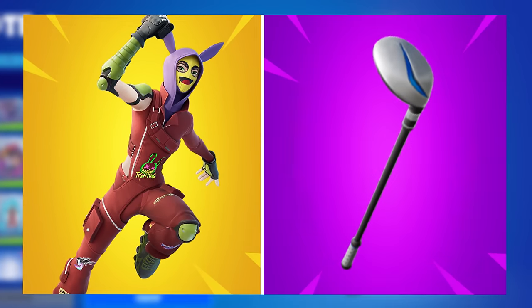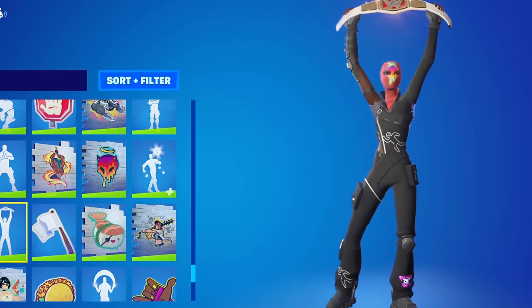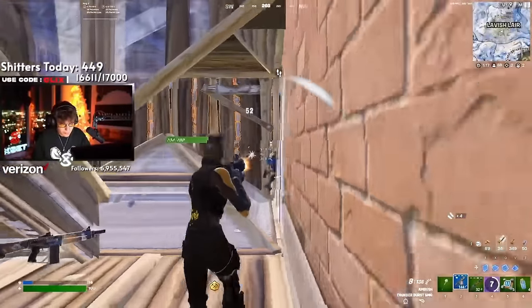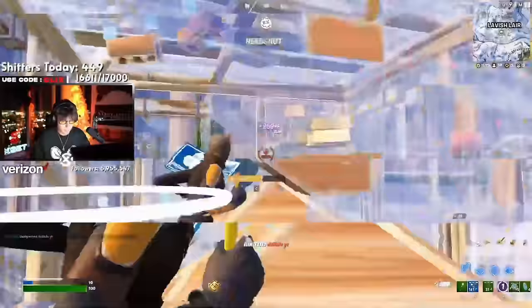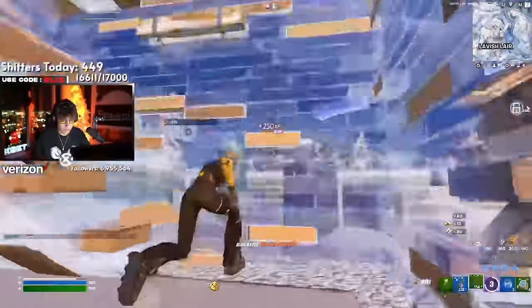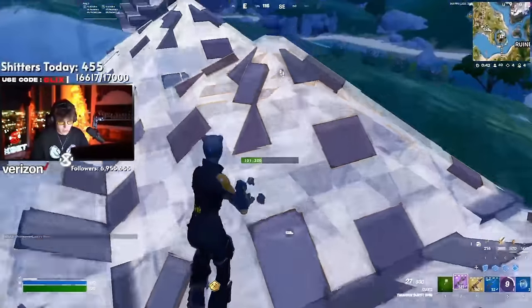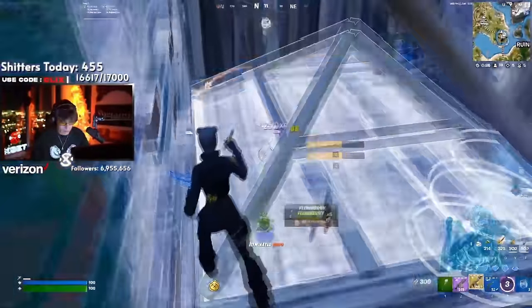One customizable skin that's been slightly better is K-Bar, paired with the Driver pickaxe. K-Bar is a lot more full-on than Hannah — you can customize it in more ways, not just changing the colour, but also the headwear and adding different stickers and emotes from your locker onto the skin. That's a really unique touch we haven't seen on many other skins. The Driver works the same way the Studded Axe works with Hannah — a simplistic pickaxe that fits in with every single edit style perfectly.